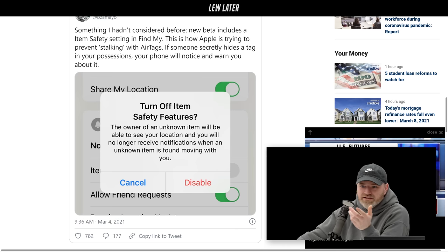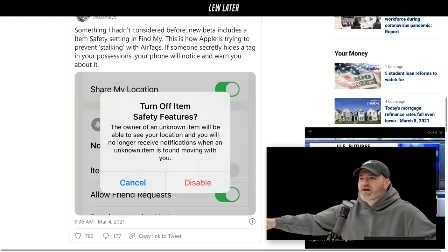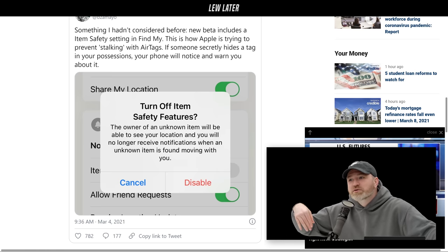Someone could exploit this by not reporting the item as lost — just planting the AirTag and following it. This raises privacy concerns. Apple doesn't even want to say the word 'stalker,' but it's easy to see the purpose. There are gray areas — a concerned parent tracking a teenager, for example — but it's still a privacy issue. Apple has to get out in front of this before someone plants a tag in a car and tracks a person for months.